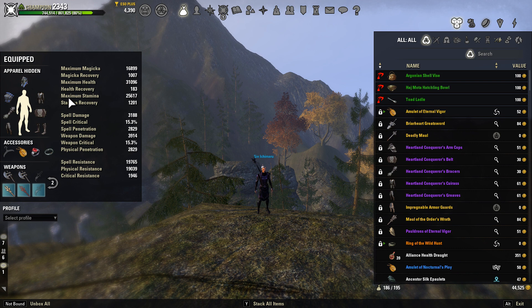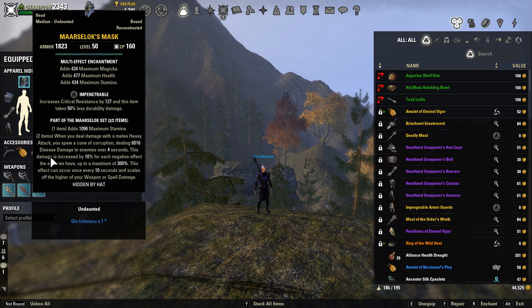Our gear is going to break down like this. Our monster set is going to be Marisolok. The one piece gives you max damage, and then the two piece is: when you deal damage with a melee heavy attack, you spew a cone of corruption dealing 6,000 disease damage to enemies over four seconds. That damage is increased by 10% per each negative effect the enemy has on them, for a maximum of 300%. It can only occur once every 10 seconds. I really like this because of the amount of negative effects we can stack on people — the damage you get from this is really, really good.